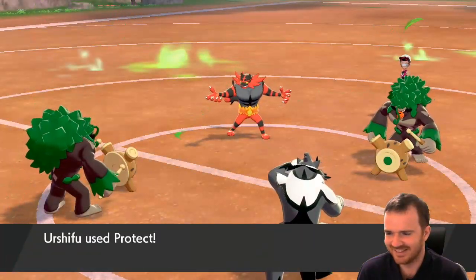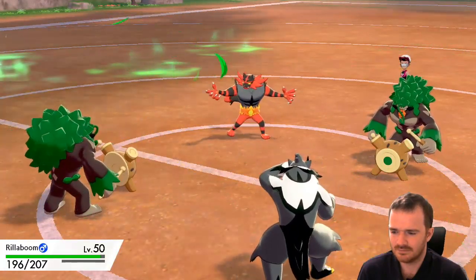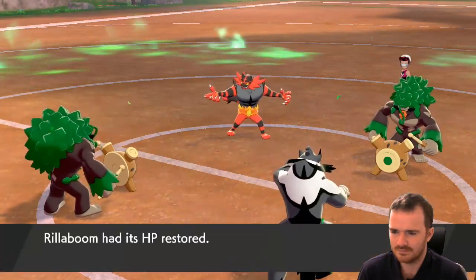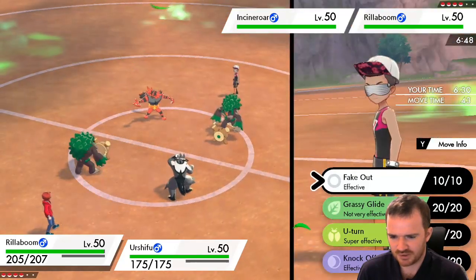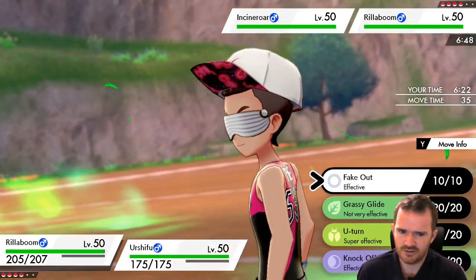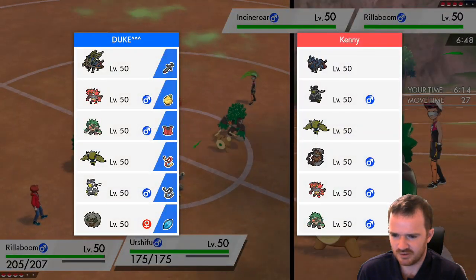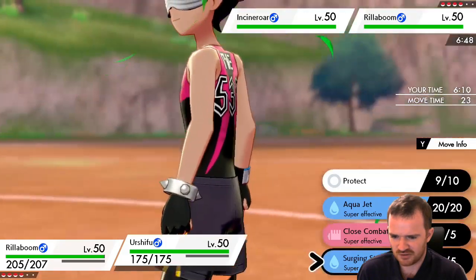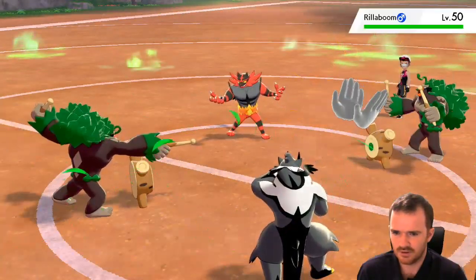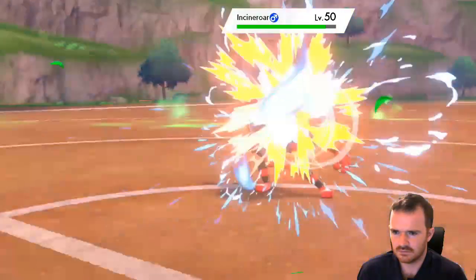Let's start this game with chess. So what we could do here is we could do fakeout on their Rillaboom to stop a Grassy Glide. I've got enough defensive coverage — yes I do. Their other Pokémon are all going to be weak against Surging Strikes, so we just go straight for Surging Strikes into Incineroar. See what they bring out. No fakeout — that's good.